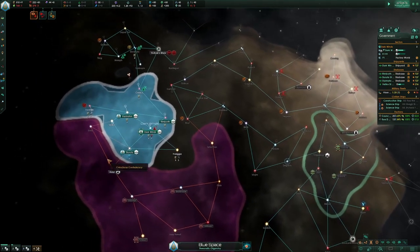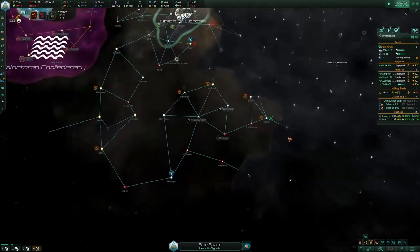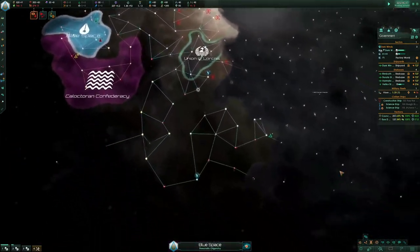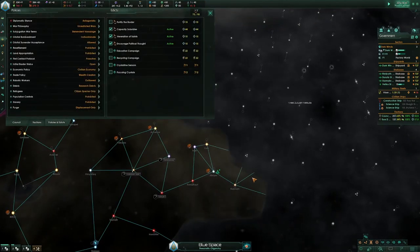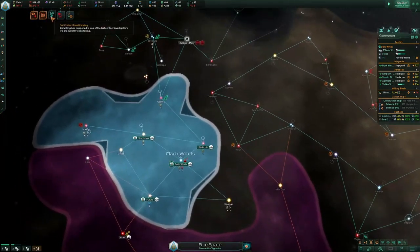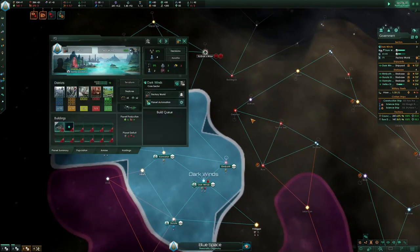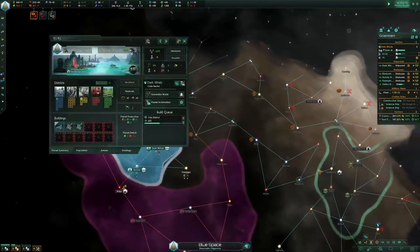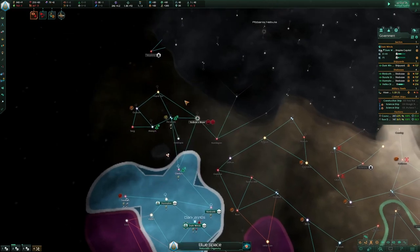This build does seem a bit slow — right now I'm at 240 science at year 12. The amount of economy you have at year 30 to 35 is significantly higher than what you have right now, so that's one of the weaknesses. If you get attacked early or you're forced to spend money on random things, you've kind of messed up all your timings. We're making like 8 alloys right now and it's going to stay like that until year 30.